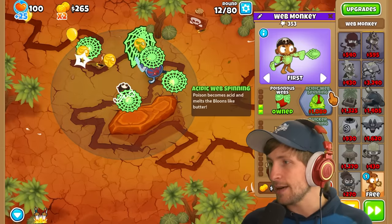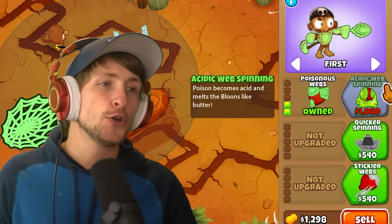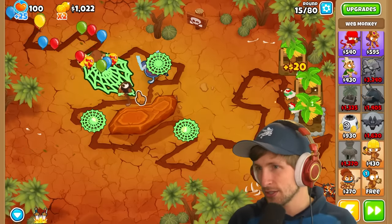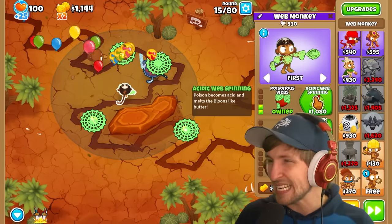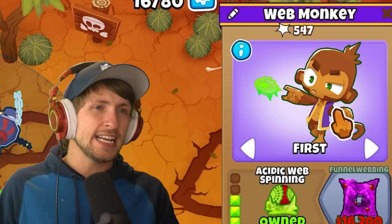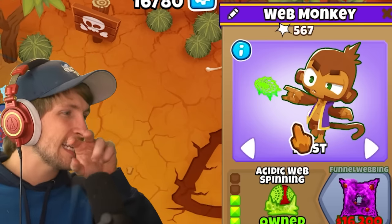Acidic web spinning might be the play here because if we grab that - it's a thousand dollars - poison becomes acid and melts balloons like butter. I'm really curious to see how the paragon of this works. Wait, he's changed - he's got like spikes now and little venom things.